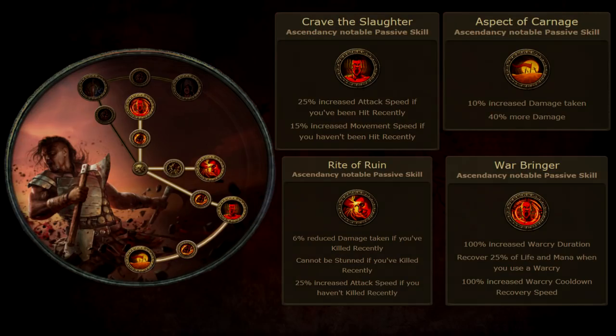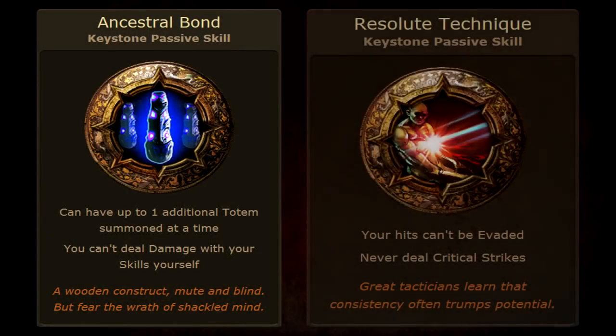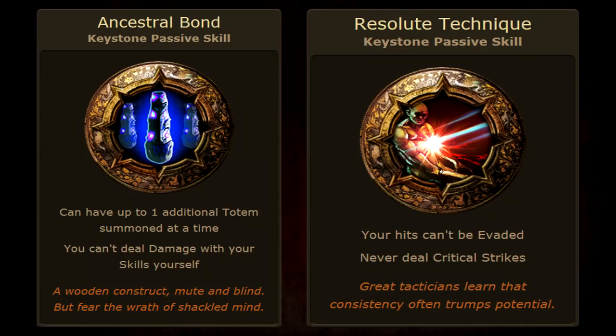The build uses two solid keystones in the passive tree: Ancestral Bond and Resolute Technique. Ancestral Bond allows you to have two Ancestral Warchief totems. Resolute Technique means your totems will never miss, and there's really no downside since this is not a crit build.